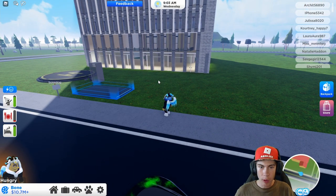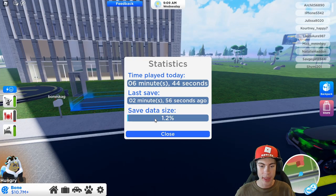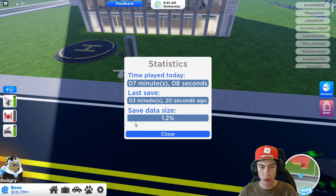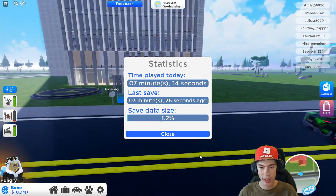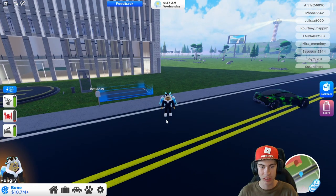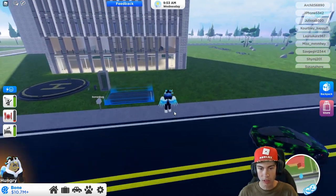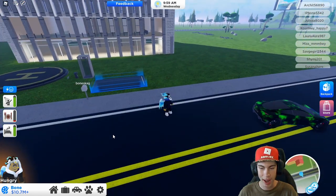One more thing I want to point out while I'm still at my plot. If you go into settings, I believe the statistics feature is new — you can now see your actual save data size. For those of you who are expert builders, you'll be really happy to have this save data gauge that shows you how much data you have left. Roeville has a significantly higher plot data limit than Bloxburg, as I've built insanely huge things in this game and never ran into any saving issue. But anyway, I want to head over to the hospital and take a look at that.